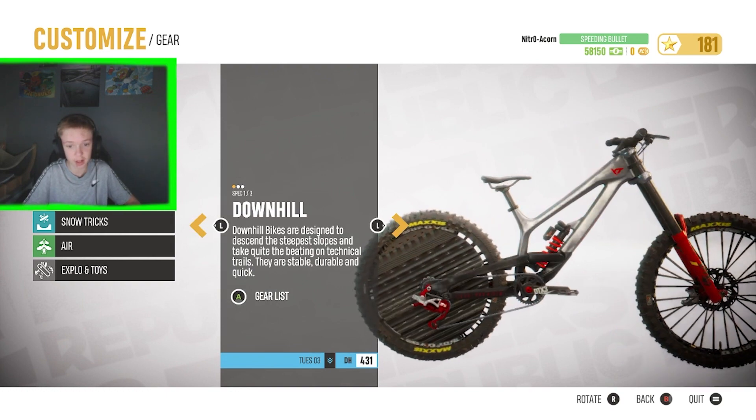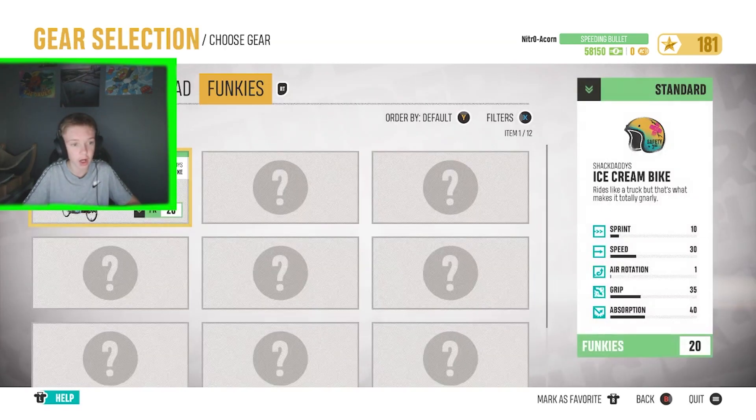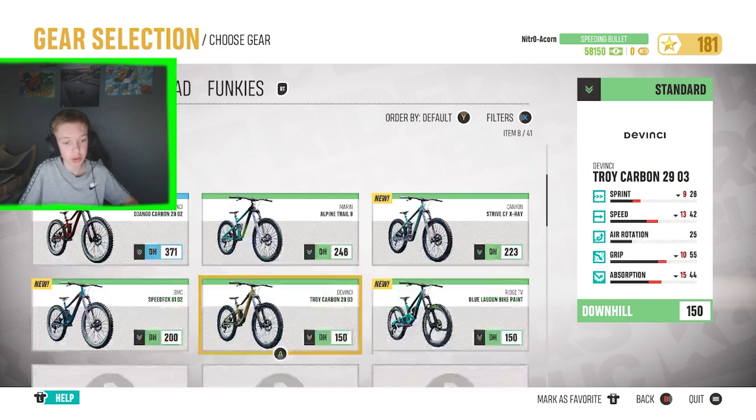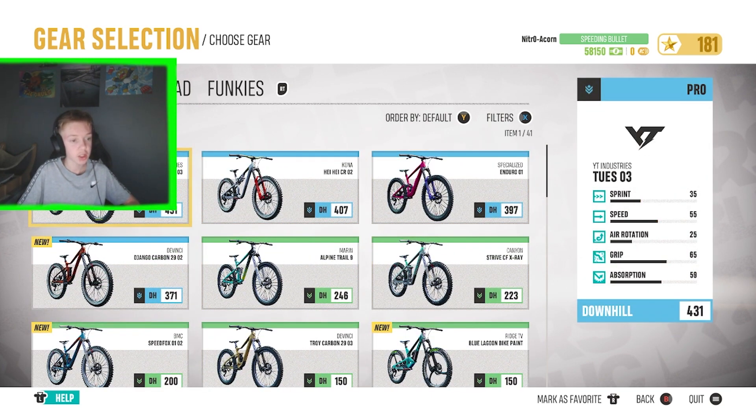You can have different categories: Downhill, Road, and Funkeys. I don't have many Funkeys, I only have one. But for Road you can select between the two — I always pick the highest one because it's the best. You get quite a lot once you carry on playing the game.